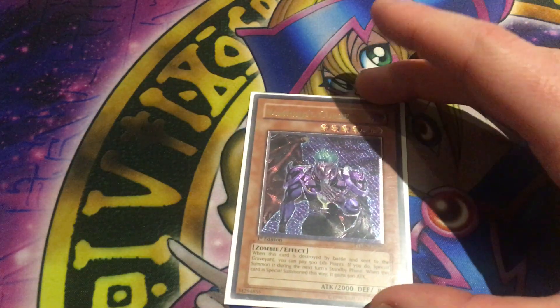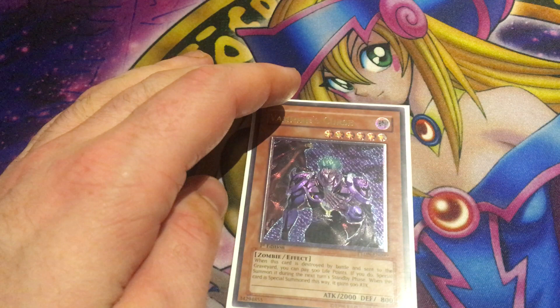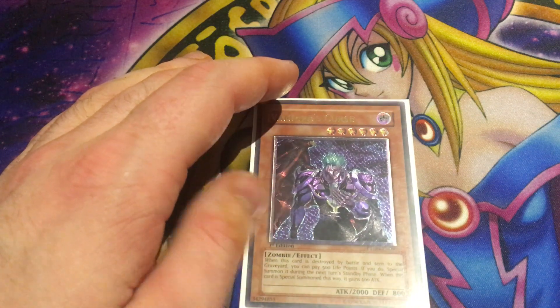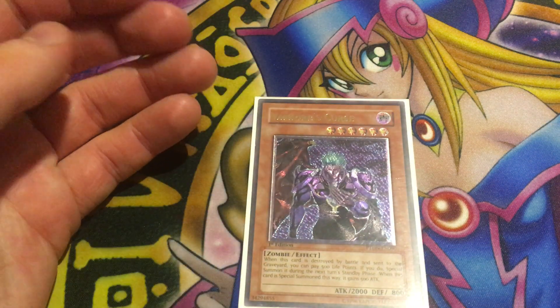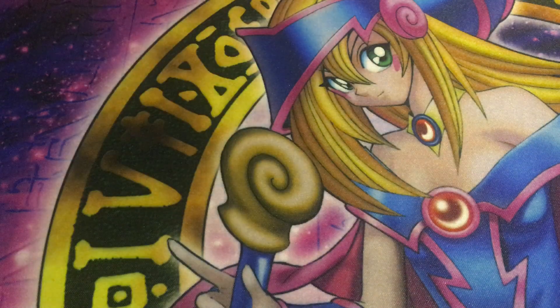Next up is the level 6 Vampire Curse. It's a dark zombie with 2000 attack and 800 defense. When it's sent to the graveyard, you can pay 500 life points and if you do, special summon it during the next turn's standby phase. When this card is special summoned this way, it gains 500 attack. It has decent recovery, but similar to Vampire Lord you have to wait for your standby phase. It's only really relevant if your opponent destroys it in their turn, and it has to be destroyed by battle rather than card effect — but it does gain 500 attack each time it comes back.